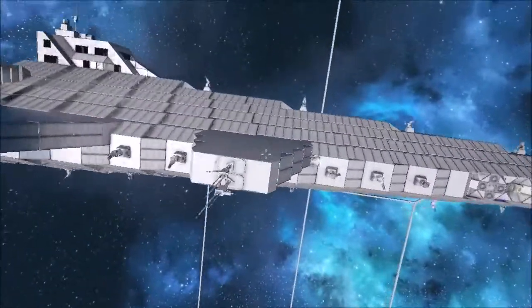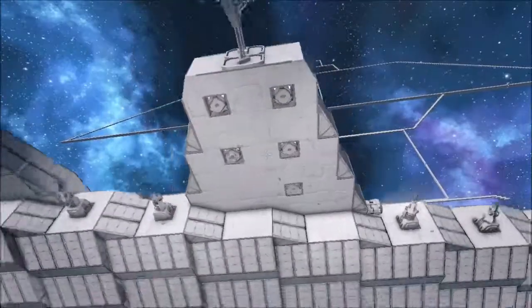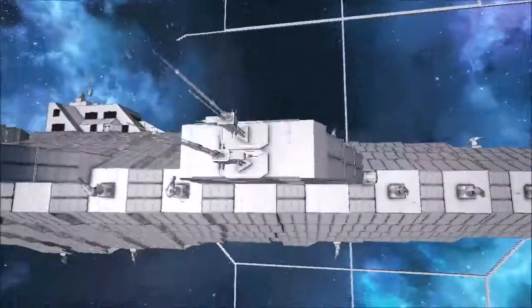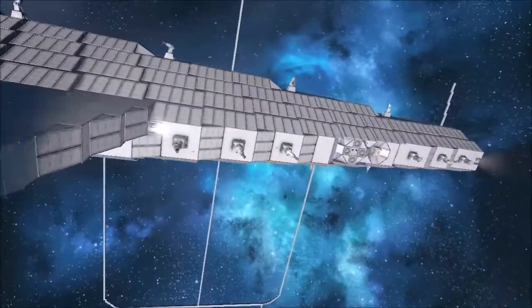It does have two wings, and this wing has a few decoys to make you shoot at it, with no armament. A couple of antennas, just for the heck of it.